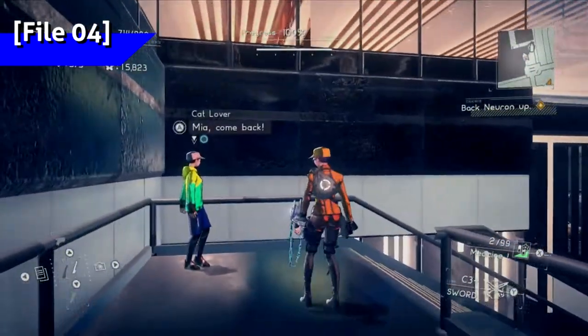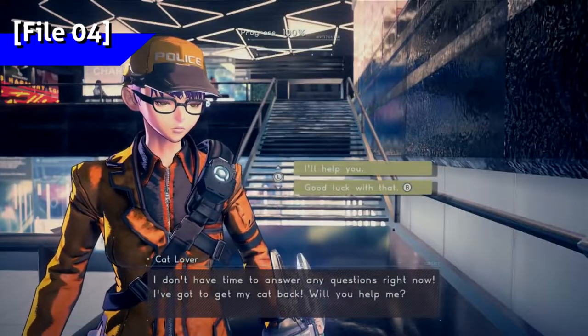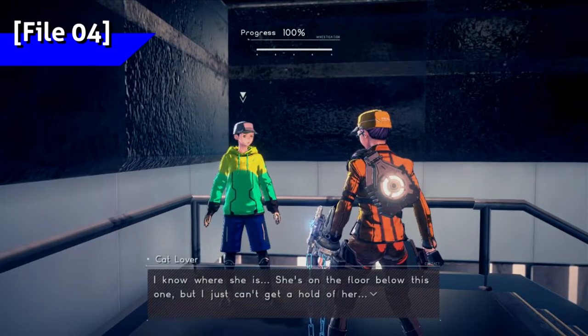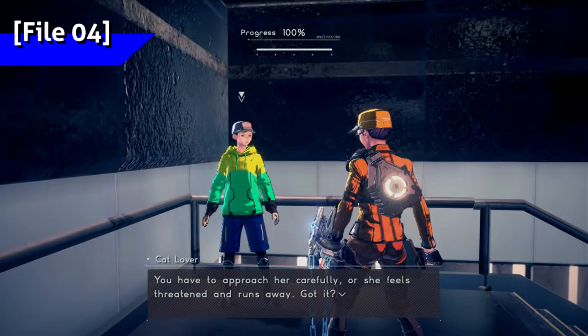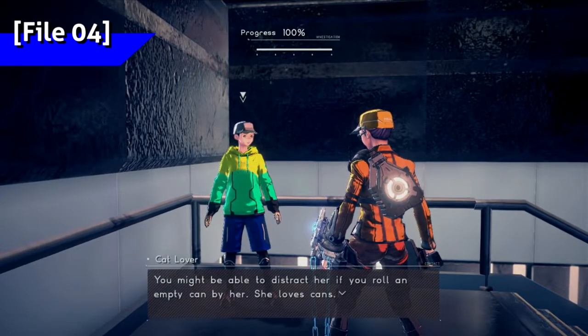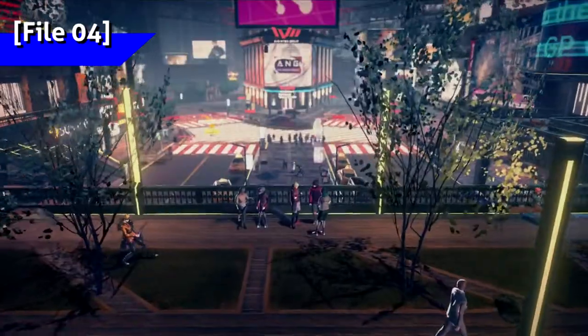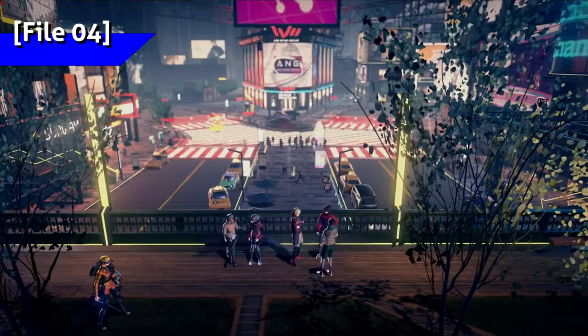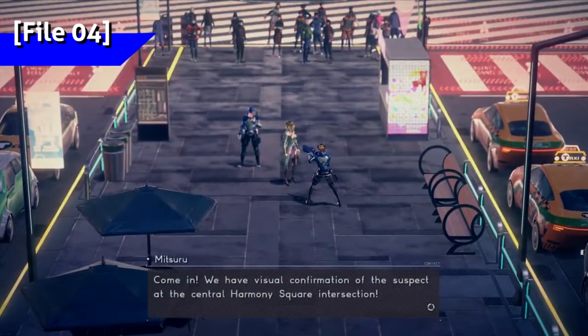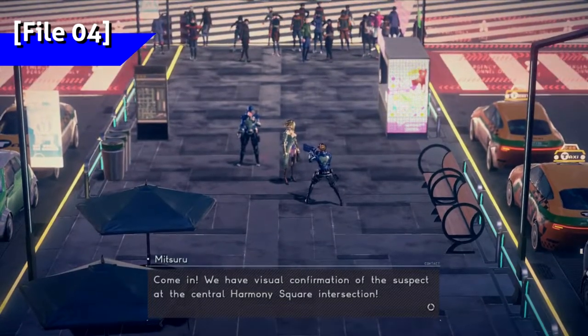This blue case is in the small indoor shopping area — someone lost his cat. This is essentially a tutorial on how to rescue cats that are scattered in every file. Some can be hidden, others have to be distracted with empty cans. Finally, after getting all the clues necessary, you're told to head to a specific spot. This triggers a scene and a required blue case — chase after Jenna!